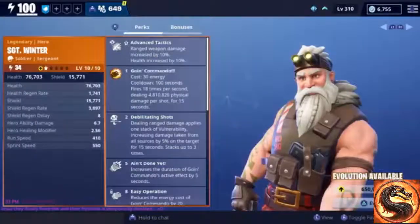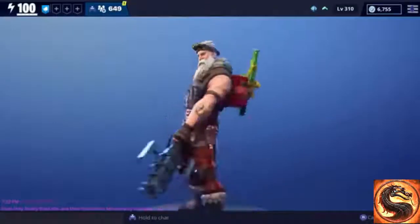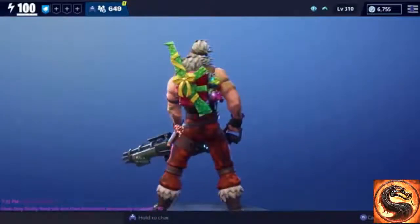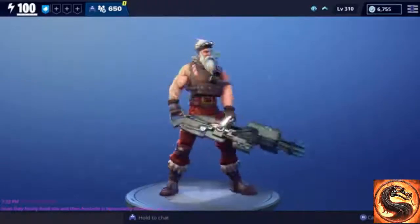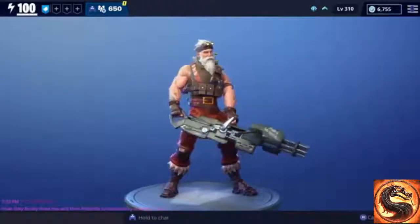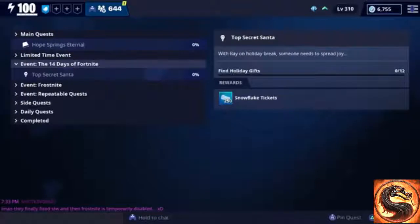Here's what Sergeant Winter looks like when you first get him. After you evolve him the first time you get a little present on his back as well as two grenades. This is what he looks like after three evolutions. As of now I believe those are the only two heroes you can get from the winter llamas — all other heroes you'll have to get from the frost knight event.